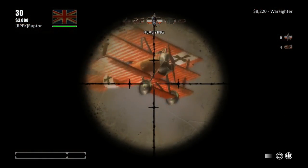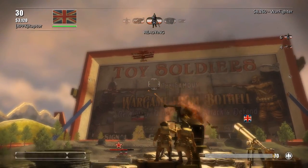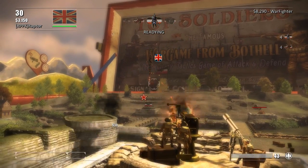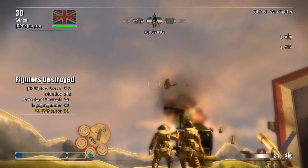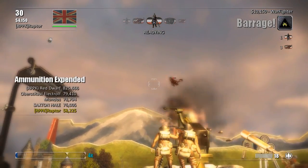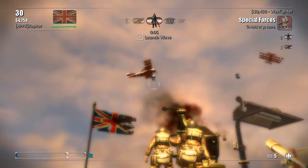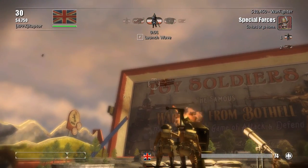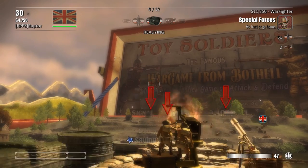We get bonus points if we destroy five of those. They're flying right over our base. I'm reloading. Now I can see tracers — that makes it easier. He's going down. Beautiful, another one shot down. Two more planes to destroy and one more troop on the ground from the previous round.